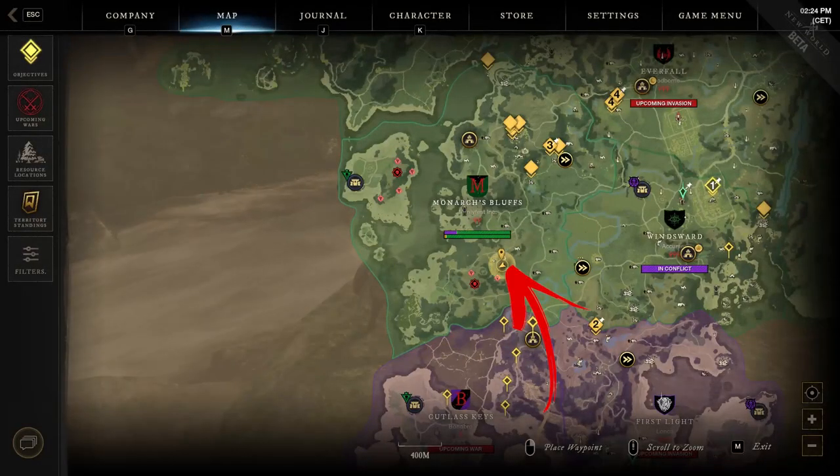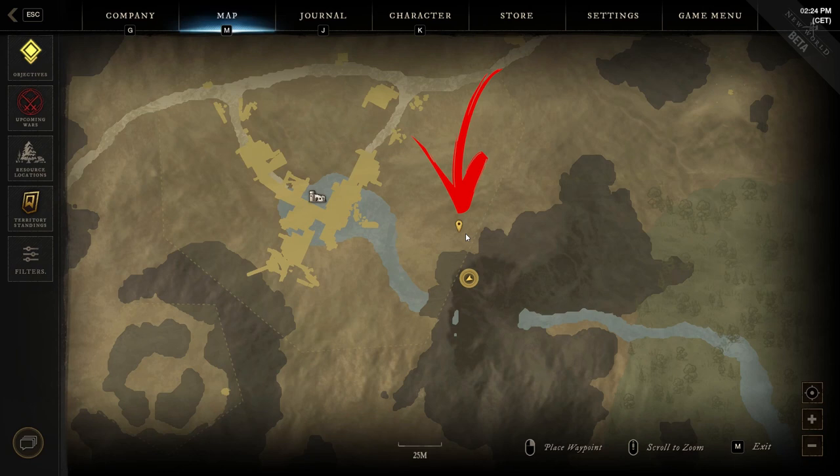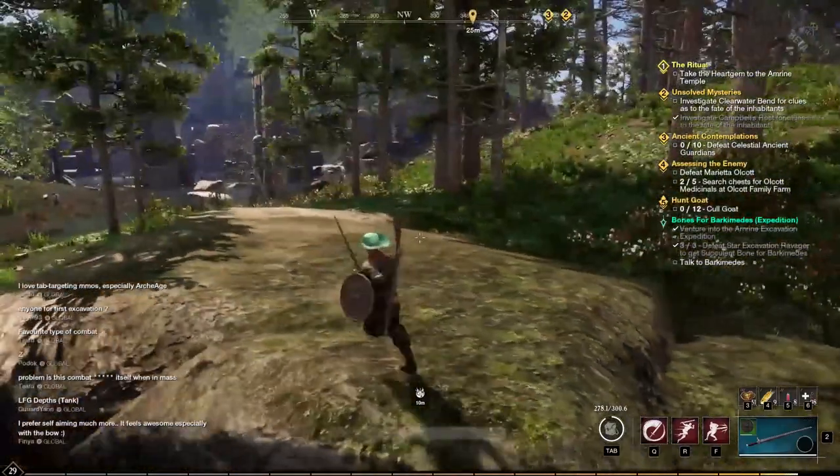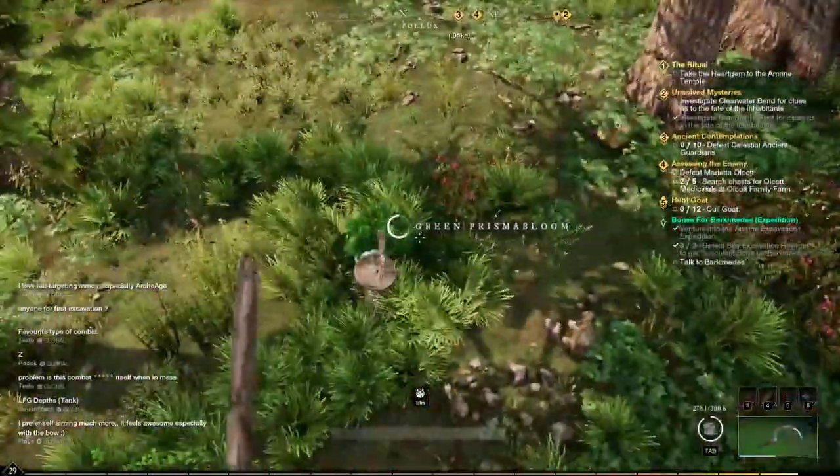The eighth location is in the central bottom of the region, where at the end of the river you will find Pollock's Fortress. Here you have to explore the area close to the mountain to the right and above the river in the map. Not far from the mountain overhanging, you can find the plant surrounded by the trees.